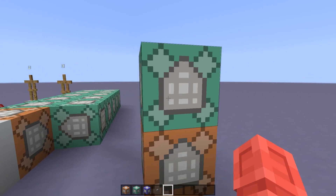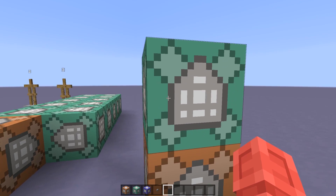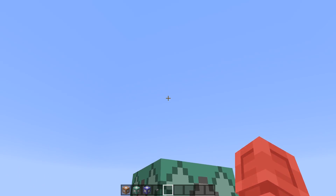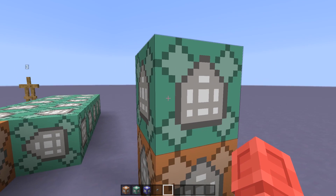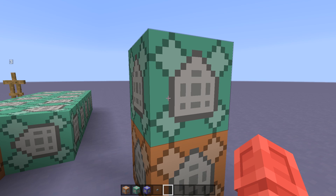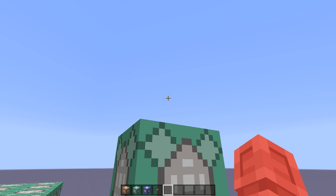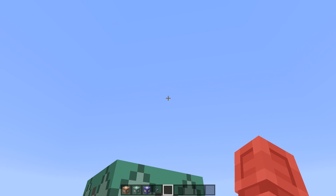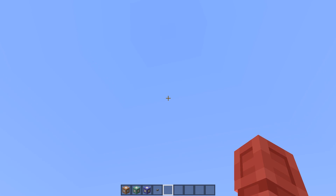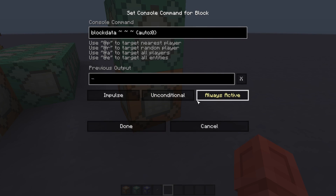Due to the new command block handling in the snapshot, this command block will run, then check if there is a command block in the direction it's facing. When it does this check it finds itself, since it's cloned itself upward by one block, putting it in the exact spot it was pointing to a moment ago. Since a command block is found, it is then activated, cloning itself upward and reactivating itself once again. This process repeats until the chain command block hits the very top of the world, and it all takes place in the space of one tick.